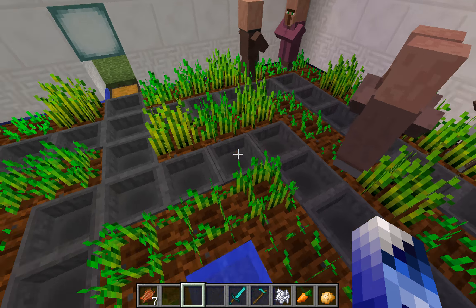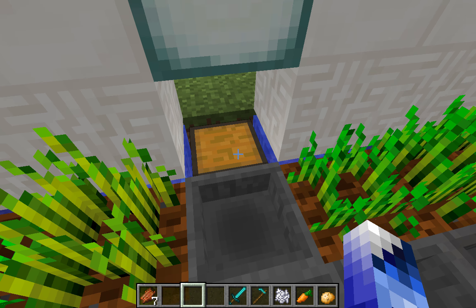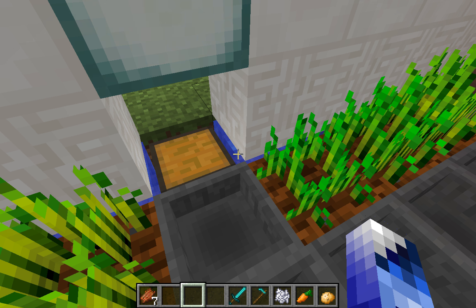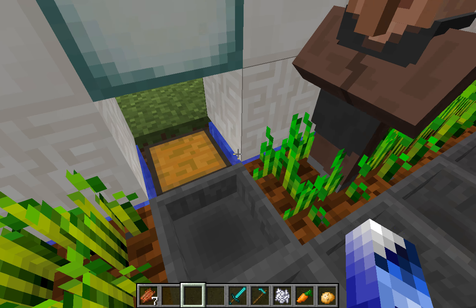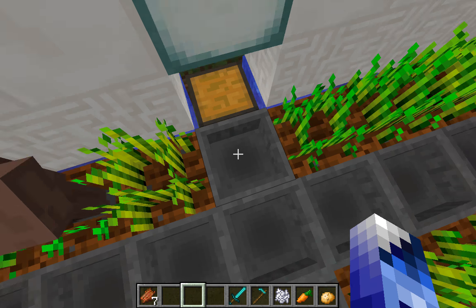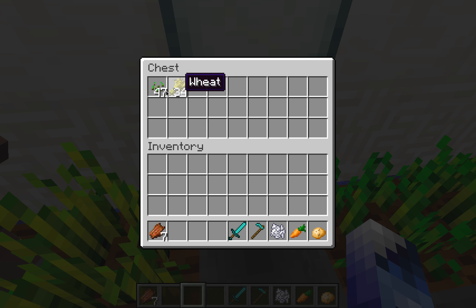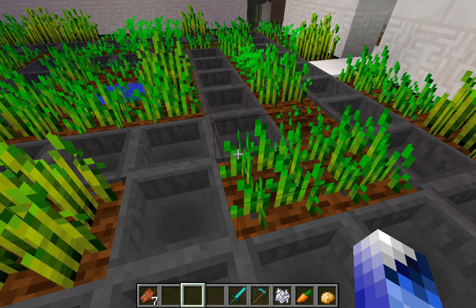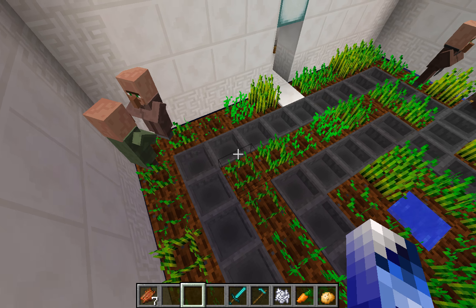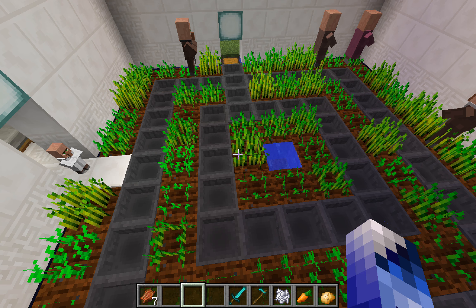The trick to this farm is the water that is underneath the walls. Every single hopper connects to this hopper, and this hopper goes into this orange chest — I've already had some items in it. In the new update, I think it was 1.11.2...